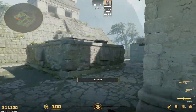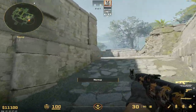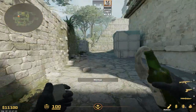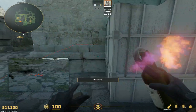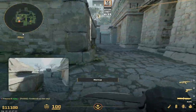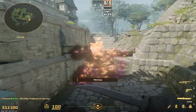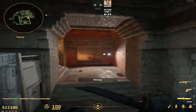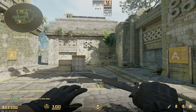The quickest molly to stop B ramp rushes on T side: come here and walk along, aim in between these bricks, hold A and jump throw when you get to the end. Ready — hold, hold, go — jump throw. That is the fastest way to molly ramp for an anti-rush. That's pretty much all the essentials you need to know for Ancient. Cheers for watching.